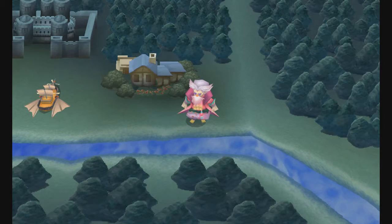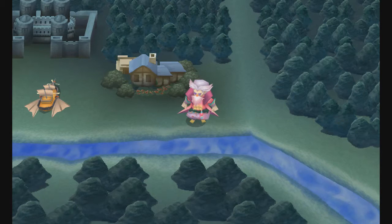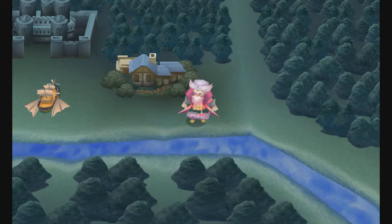So what I did was I looked up the best possible gil farming spot for this point in the game, and it was actually back in the antlion den, fighting the yellow jellies or puddings or whatever they're called. And they drop 75 gil consistently over just every single battle.